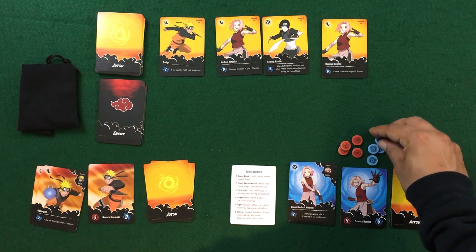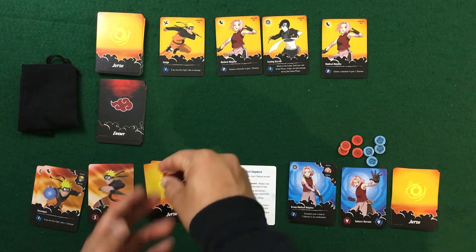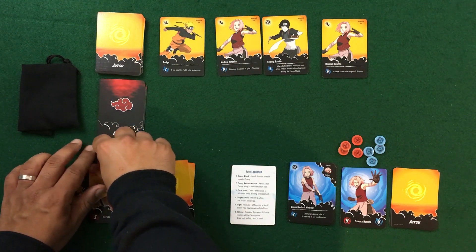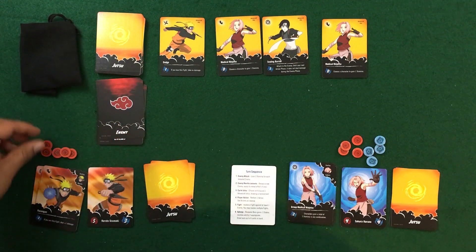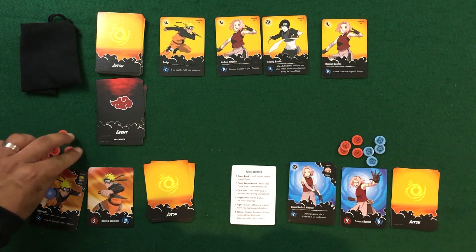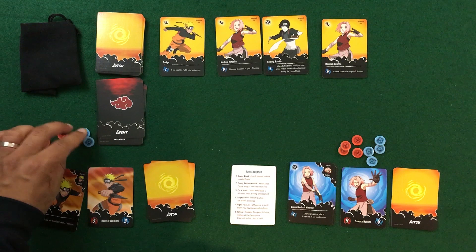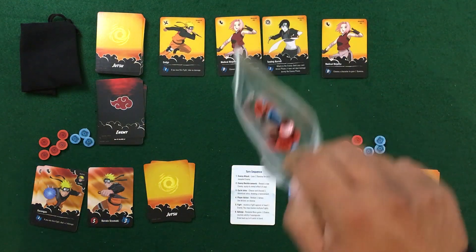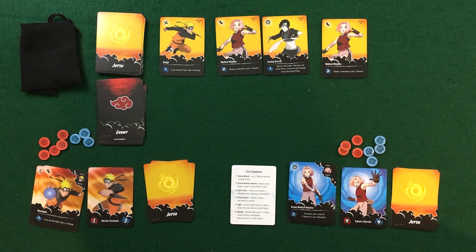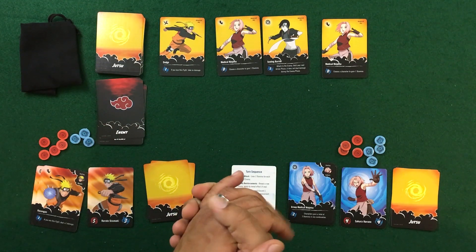Take out the bag of chakra and health tokens. Each player gets their starting health and chakra — collectively no player goes beyond eight total. Naruto gets five health and three chakra. Make sure to keep your chakra and health handy as you'll need them when facing enemies. That's how you set up Naruto Shippuden Village Defenders.